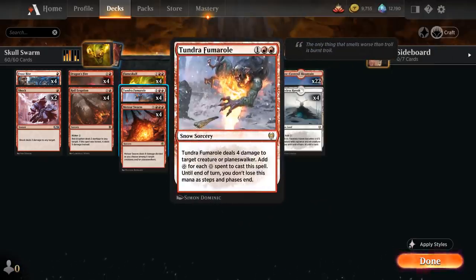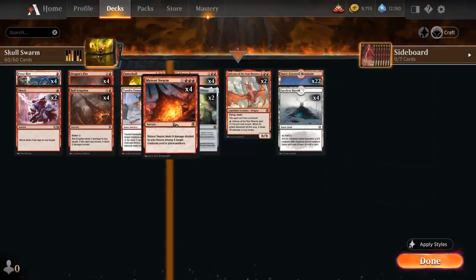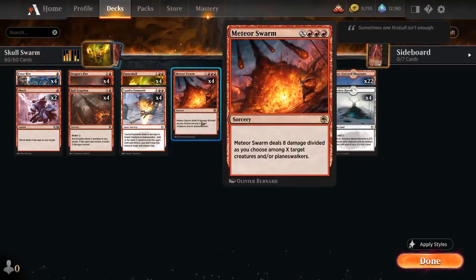Besides Flameskull we also have the full playset of Tundra Fumerol, a snow sorcery dealing four damage to a creature or planeswalker. We then get to add colorless mana to our mana pool for each snow mana spent to cast it, and that mana doesn't go away until end of turn and also counts as snow mana — so we can potentially use it to enable our Faceless Haven. Then we've got Meteor Swarm, more of a four drop since we need to cast it for X equals one most of the time, dealing eight damage divided as we choose among X target creatures or planeswalkers, so it can also be used as a pseudo-sweeper.